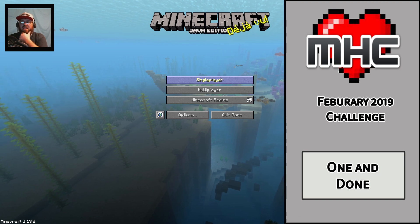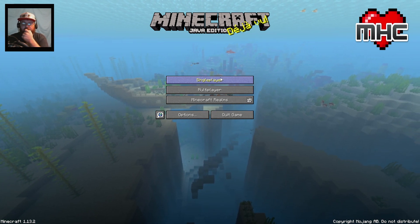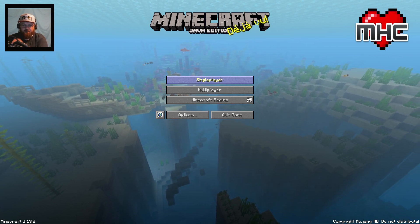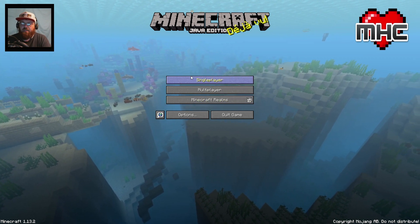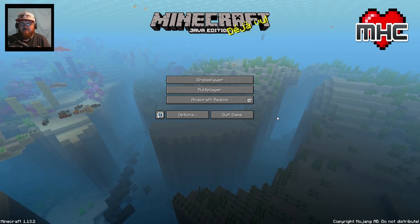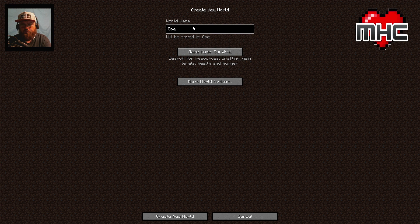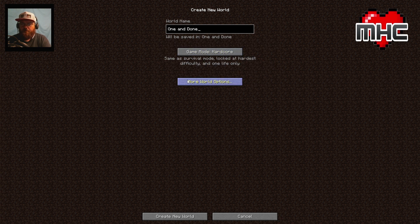Hello everybody, welcome back to MHC! It's February 2019 and we're doing another MHC challenge. This time it's called 'One and Done.' We're going to be put to the challenge to craft as many items as possible, but once we craft an item we can't go back and recraft it. Let's create a world - I'll call this 'One and Done,' hardcore mode, seed 2515, structure zone, large biomes. Done. We're in 1.13.